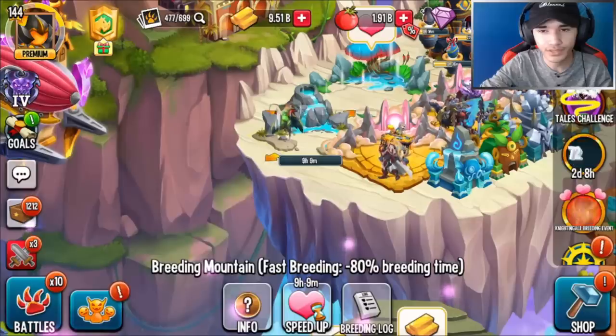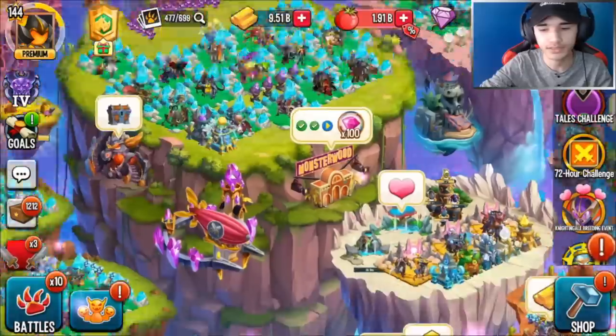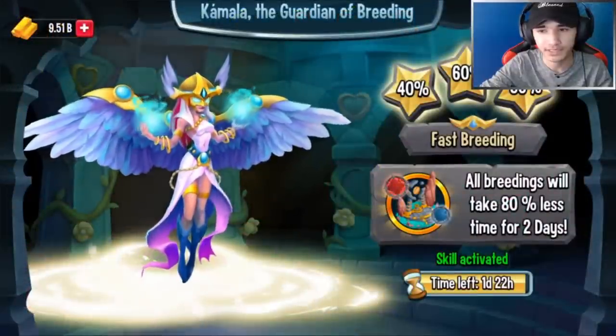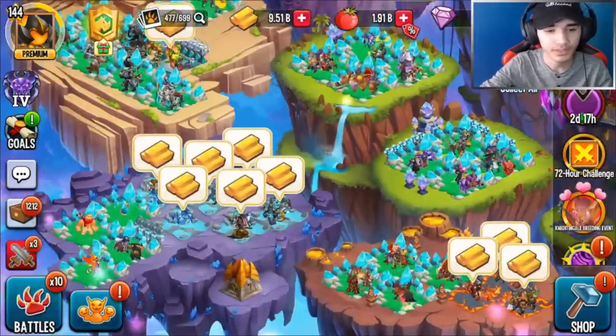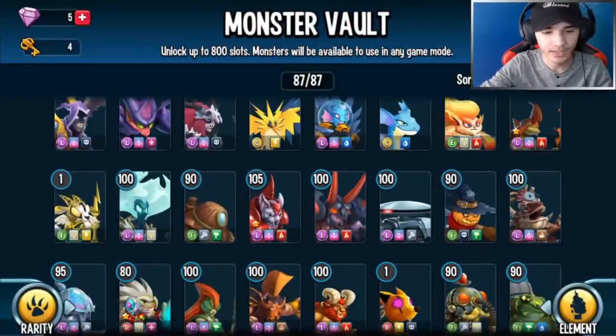Then go over to the breeding and breed as many as you want. Make sure to turn on your Breeding Guardian — this helps out a lot. I had to speed it up for five gems because it was on cooldown, but I got it to work and it's actually pretty useful.